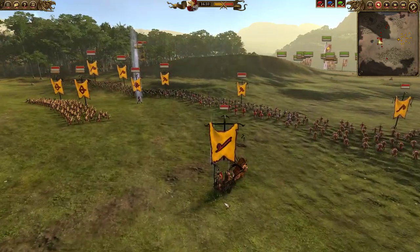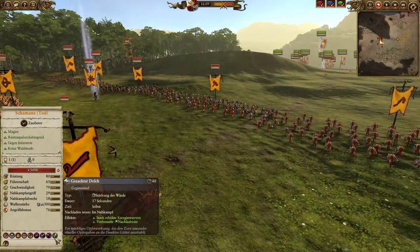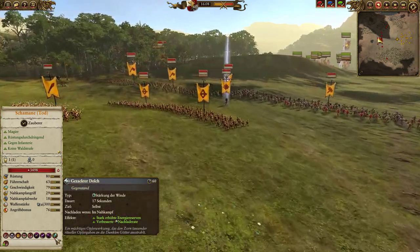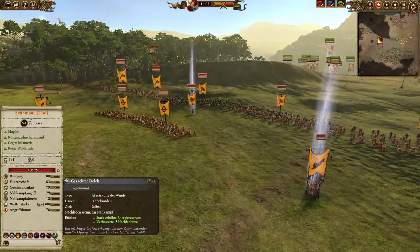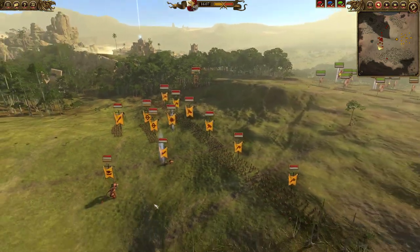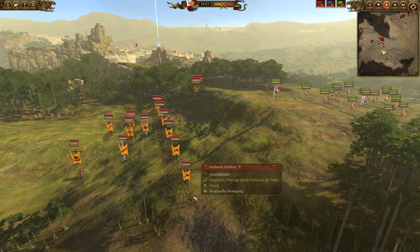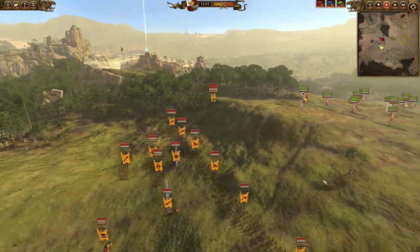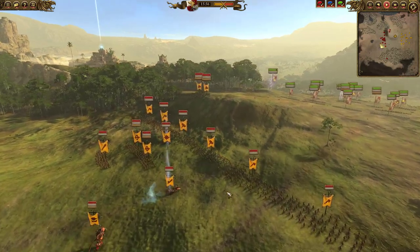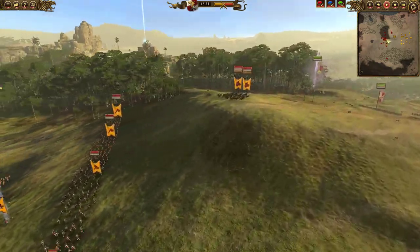He also has a real Cygor — not the summoned one — and a Death Caster with Fate of Bjuna and Spirit Leech, plus an item which buffs his magic, and Morghur the Shadow-gave. So it's a pretty well-rounded build from my enemy. And I'll tell you in advance: this battle is so damn close, it's really unbelievable — one of the closer battles I've had in a really long while. Strap yourselves in and get ready.